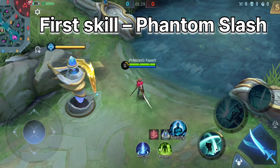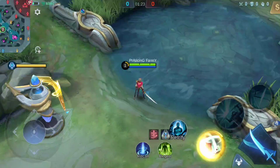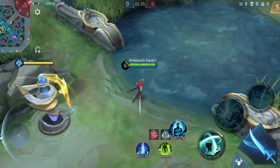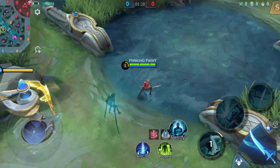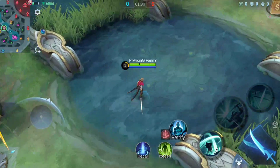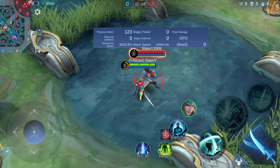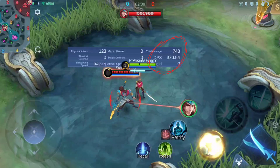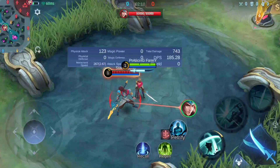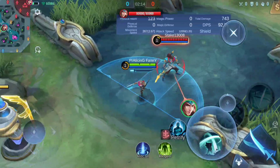First skill, Phantom Slash. Benedetta withdraws swiftly and leaves a shadow in front. After a short delay, her shadow slashes forward in a fan-shaped area, dealing physical damage and slowing the enemies for a moment. Meanwhile, she dashes forward to slash, dealing physical damage. If the target is hit by her shadow, not Benedetta, your damage to that target will increase two-fold. This is your key skill that you should level up whenever you can.